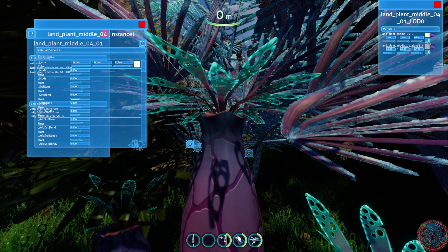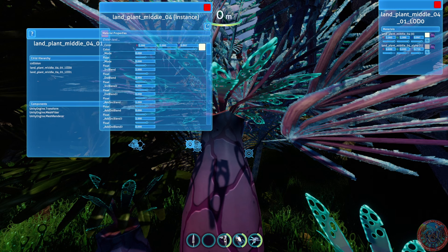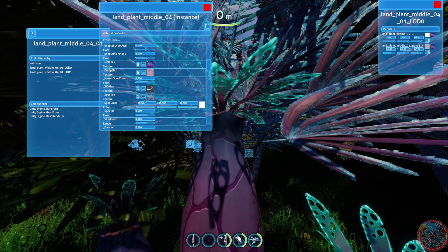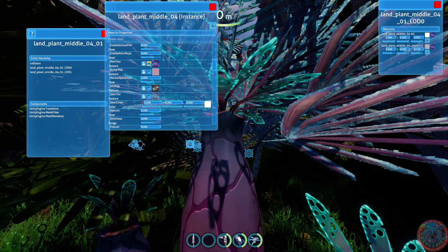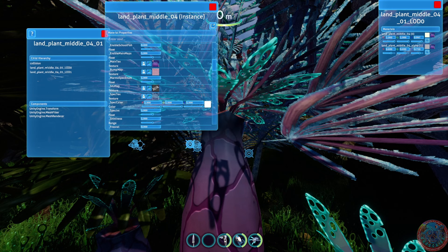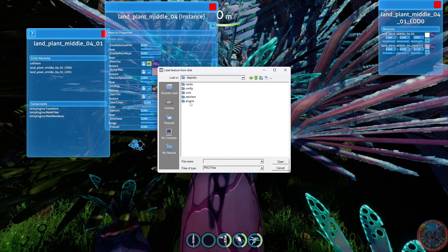Let's open this up for more options. You can tweak the spec intensity — the shininess of objects — the emission, which is the glow at night, the spec color, and the reflection color. You can also go into another program like GIMP, save the PNG file of the existing texture, edit it, and load it back in. I already have one ready — I added some ice textures to it. All your assets go into Bepinex > Plugins > Texture Replacer > Assets.